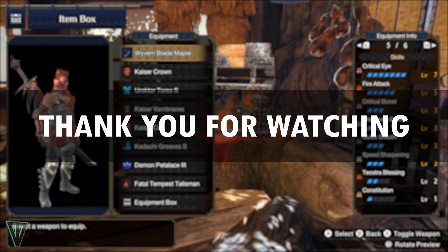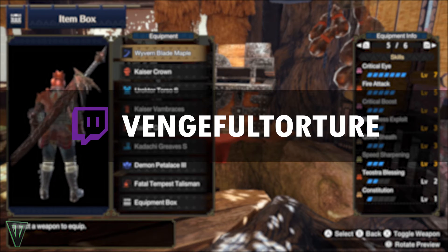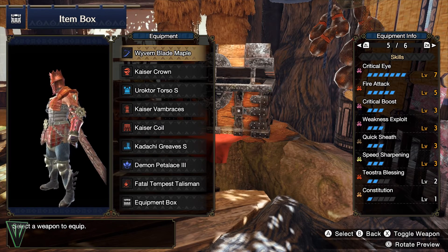If you're interested in having an armor set made for you with your specific talisman, hit me up on Twitter or Twitch, or leave a comment below. Thanks for watching, and until next time, happy hunting!